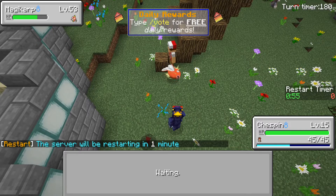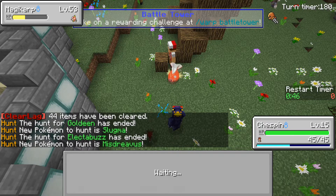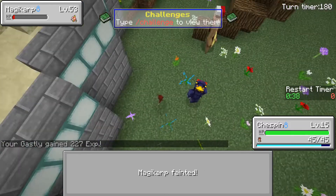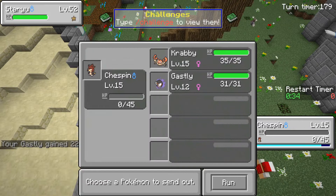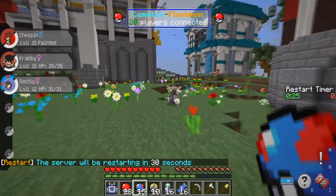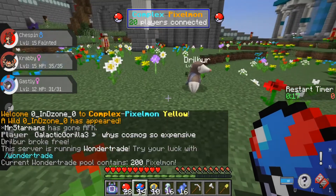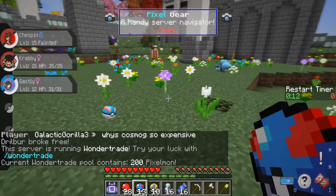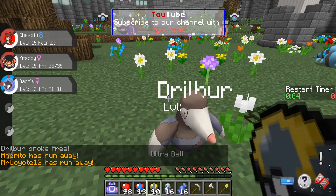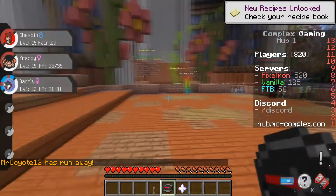Restarting the server in one minute. Come on, can we just kill this before the server restarts? That would be fantastic. Go on, kill this Magikarp. There we go, Chespin! Let's start the battle - I'm gonna lose it. I thought we already had Magikarp. 30 seconds guys - let's try and catch this Drillbur. Wait, wasn't that level 40? I think it's 30 something. Well, Drillbur, you're being a pain - the server's about to reset. And yeah, the server reset. Alright, that's fine.